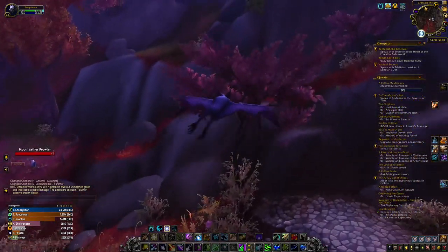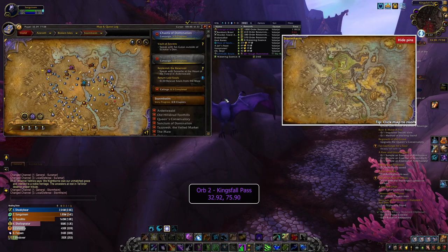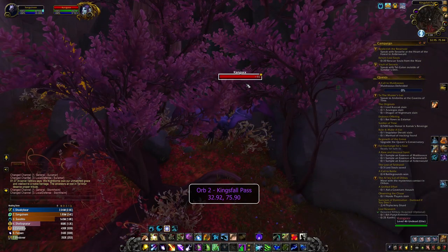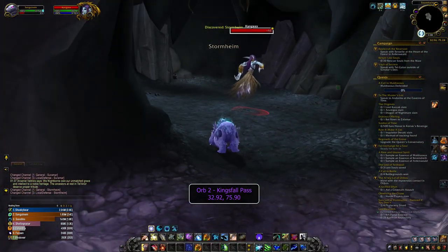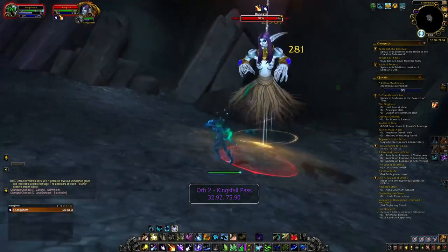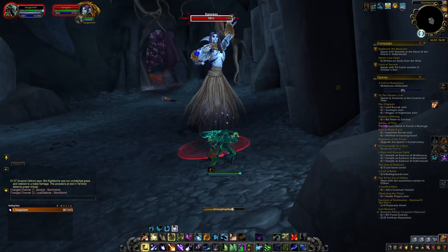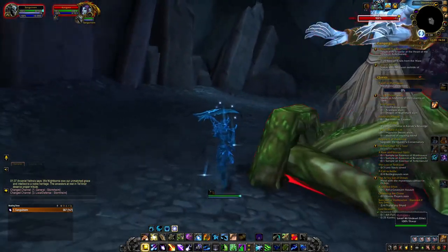The second orb is hidden in a cave on the road between Stormheim and Suramar at the location 32.92, 75.90 on the Stormheim map. Covering the cave is a big tree with purple reddish leaves. Once you walk in, you'll be faced with Kangax, a banshee which steals a bit of damage. Even if you kill him, he will respawn immediately, so I recommend CCs, sneaking past, or killing him three times. Or let him take you out and come back as it goes to click the orb — everything works. You find the orb inside a bag right behind Kangax.